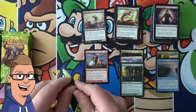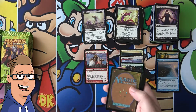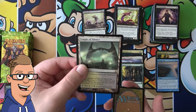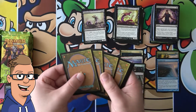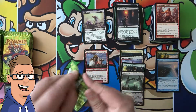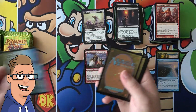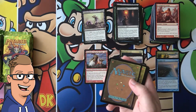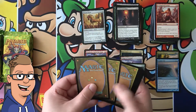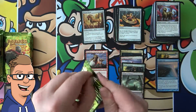This second part of the box opening is definitely shaping up to be very good. Another dual land — Temple of Silence. I believe that is still played in Modern, so that is pretty good. I just love that there's so much value in this set. We are putting a lot of rares down here. We have a Courser and a Horse — that's not one of the good rares you want to see in this set, but we have been pretty lucky with this pack opening.